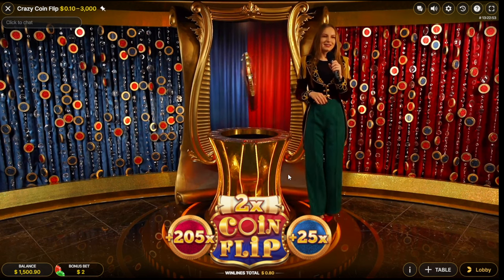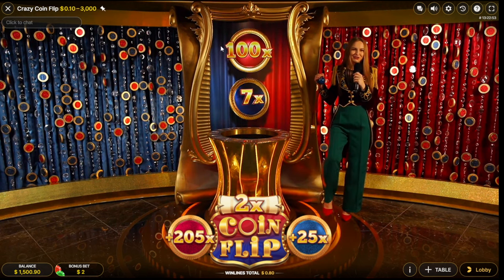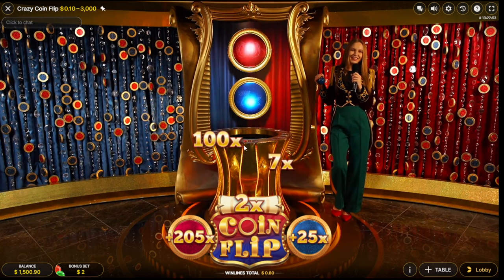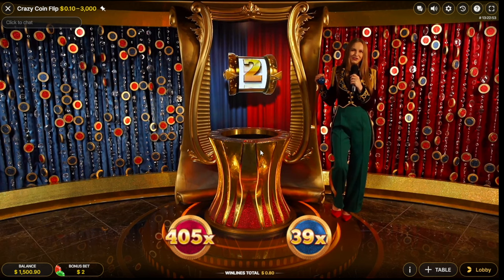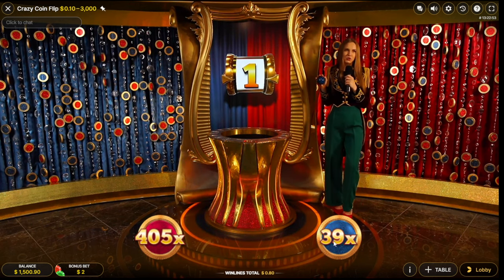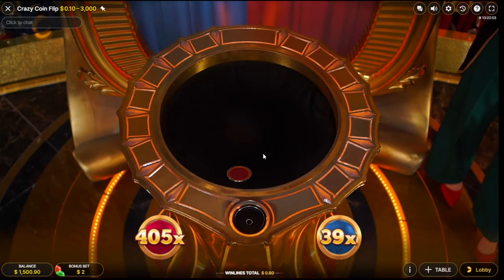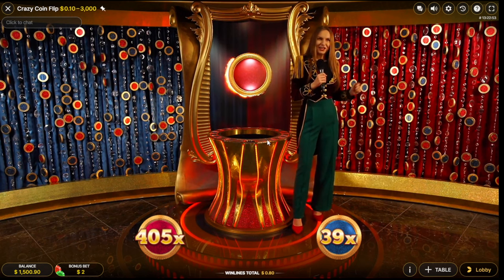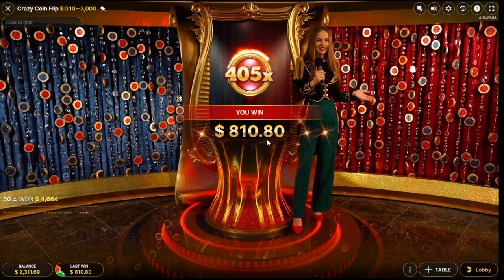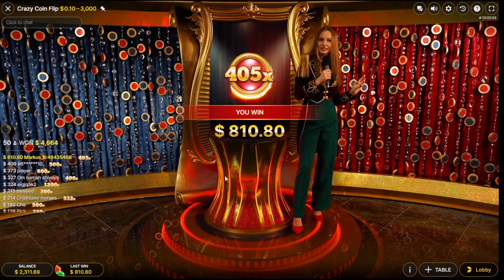Doing extra bet over extra bet, I don't know. Oh, red would be so insane — it's 400x now! Holy shit, we need red. Blue is total rip, we need red. Yes, okay let's go! We are in profit land.